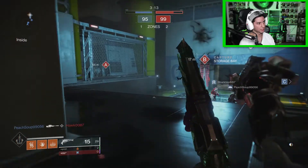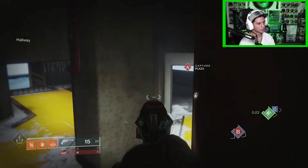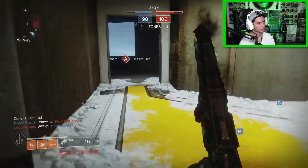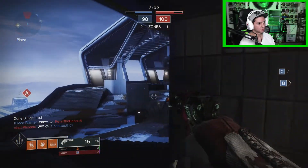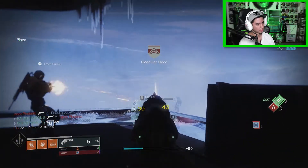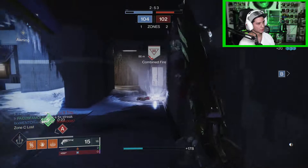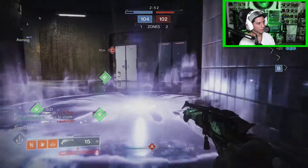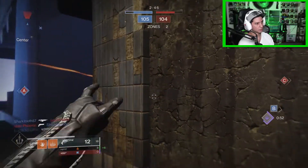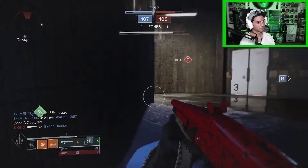We got this — jump up right here. See if we can get the flank on him. Three minutes left. Now you're fighting with heart — all right, we're fighting with some heart now. Zone A captured, zone advantage is ours.